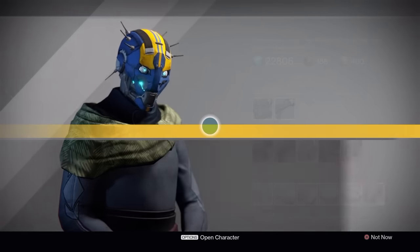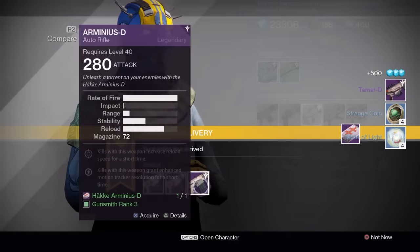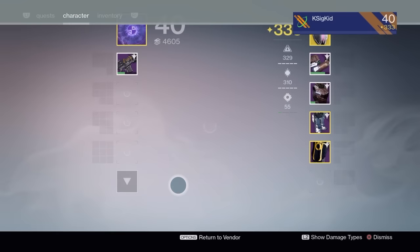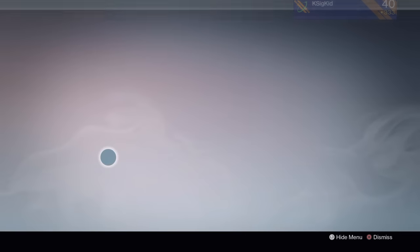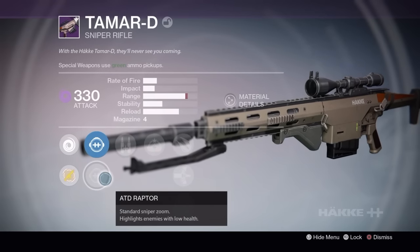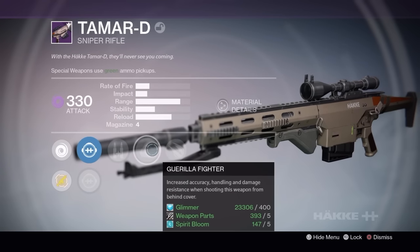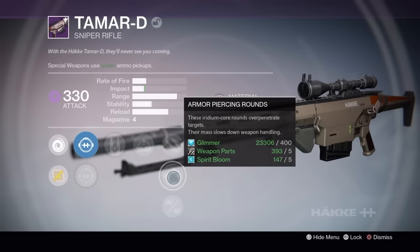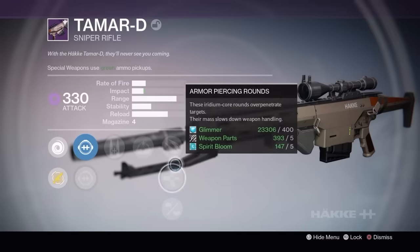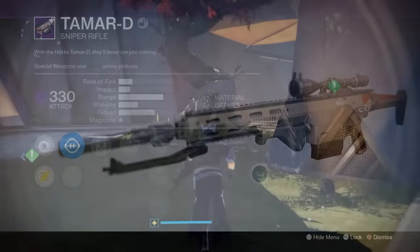For the Titan we turn in our package and Banshee gives us a Tamar D sniper rifle — I don't actually own this one so we'll take a look. The Arminius roll was pretty good but I already have one with counterbalance and crowd control, so I didn't pick that up. As for the Tamar D, it has surplus, which isn't bad for PvE with those ammo nerfs. The problem is it has Gorilla Fighter, and because Gorilla Fighter is just so blah as a perk, that pretty much ruins this rifle for me. I'm not going to keep it — otherwise I might have kept it around for PvE, but I've got much better sniper rifles.